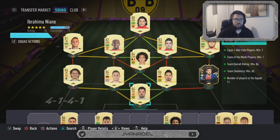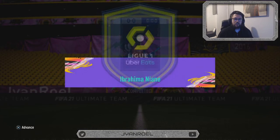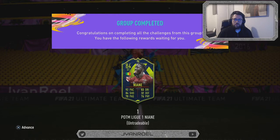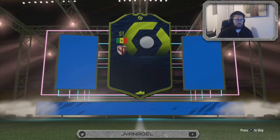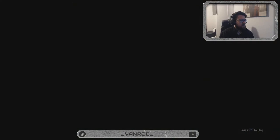So this is a nice, quick and easy video. Ibrahima Nian SBC is completed. I'm hoping he's an absolute beast, you know. I think if he is, he'll do well. If not, we're screwed. He's a striker and he's not a walkout, which is quite disappointing really — I thought it'd be a walkout because there's a play on the card. But we move, we move. So let's look at his stats quickly.